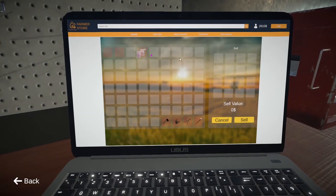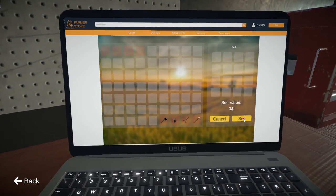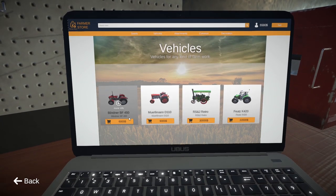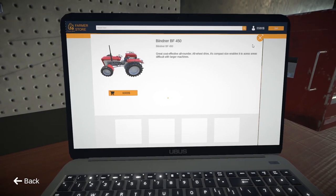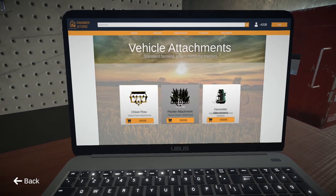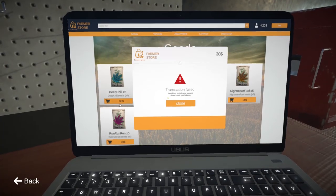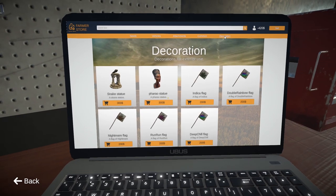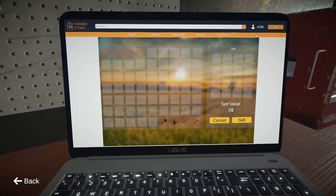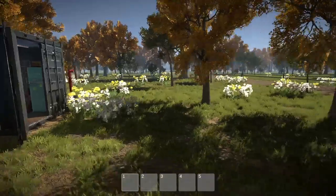Go sell. Sell, sell — boom, there we go. Nearly have enough to buy the tractor. We do have enough for attachments though, so let's have a look — let's just buy the chisel plough. What the hell? We just lost a ton of money. Can we sell that back? That was more than three grand — where did it go?